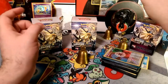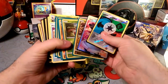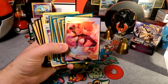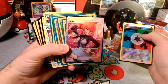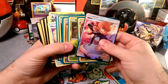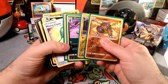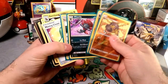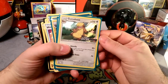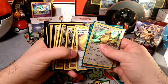This is kind of all the bulk from the weekend. We ended up getting a lot of Magnezones that we didn't play — that's my mistake. In the last one we ended up pulling a Full Art Mars — I should show you that first. That was what I pulled in the draft — it's got a reverse Unit Energy, a reverse Hippowdon, a reverse Luxray, and a Weavile.